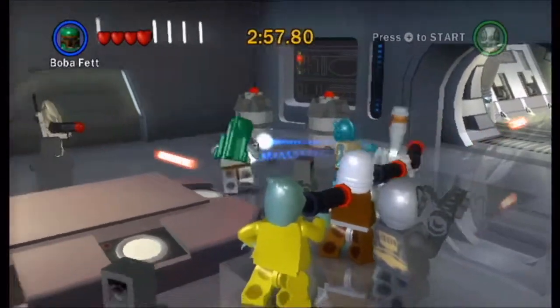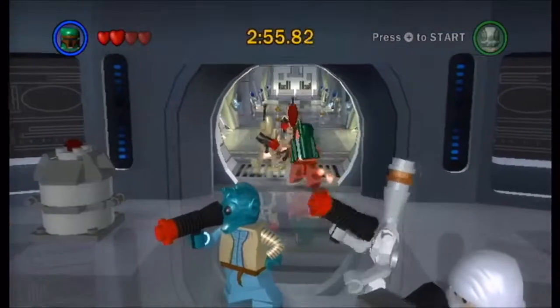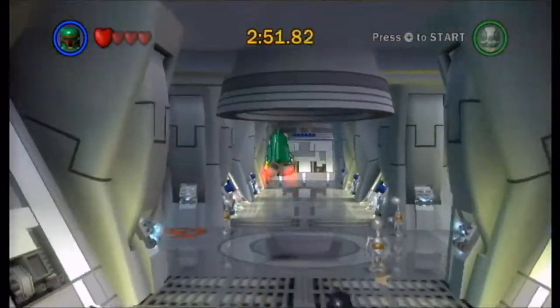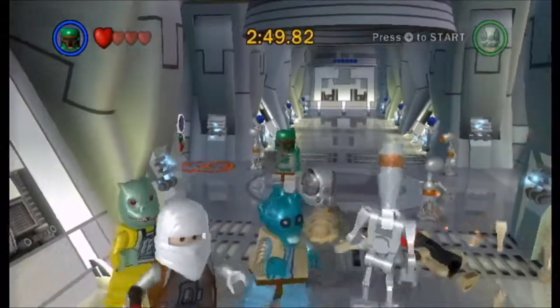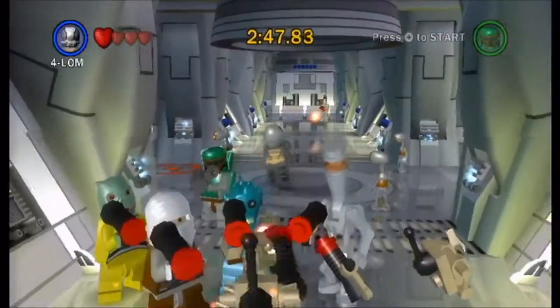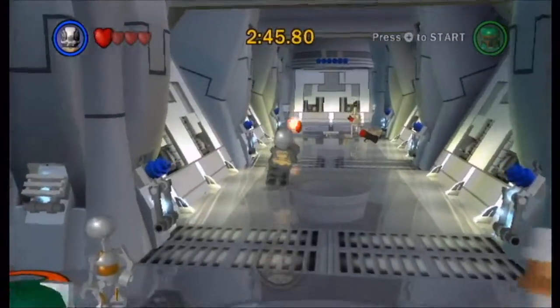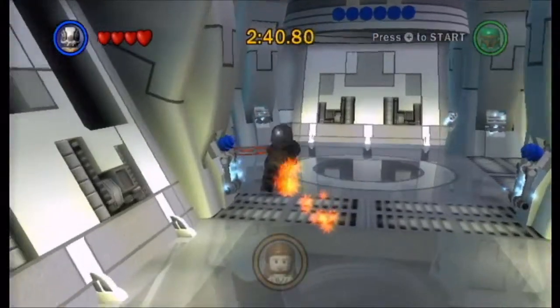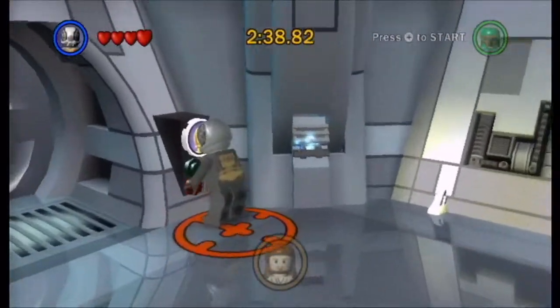So you need to have all of these guys unlocked. There's Boba Fett, Greedo, IG-88, 4LOM - or however his name is pronounced - Bossk, and Dengar - however his name is pronounced. Basically it's all of the Bounty Hunters that very briefly appear and don't do anything in Empire Strikes Back. And Boba Fett.